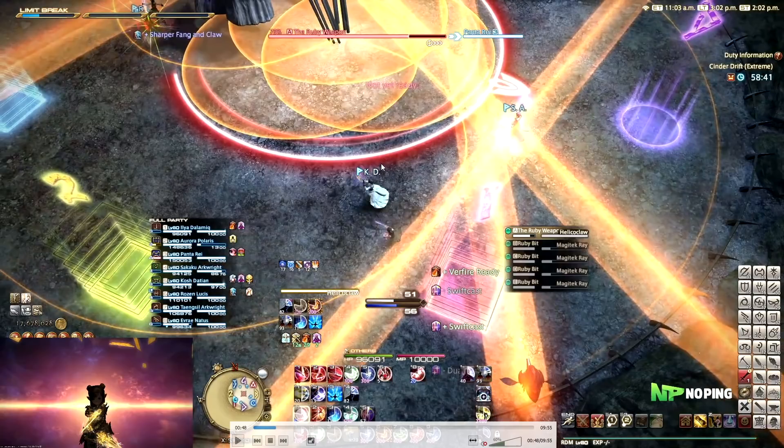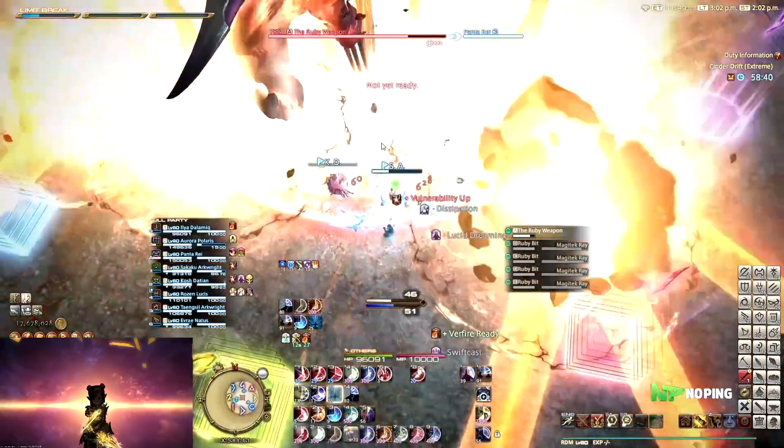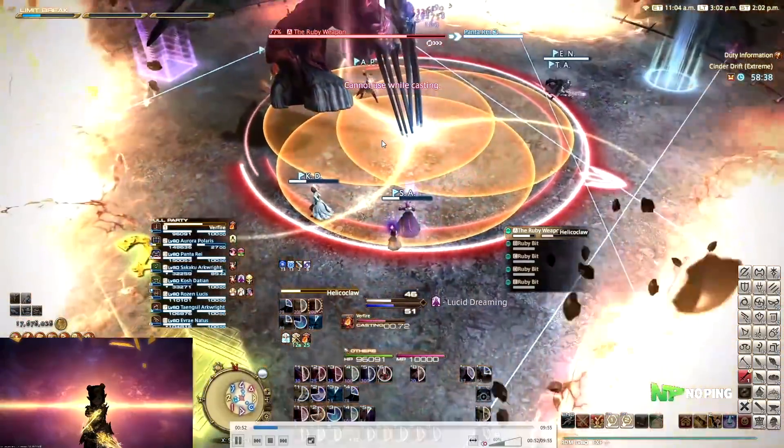Once the line AoEs go out, we move towards the safe spot, which in this case is somewhere around here. If you look at where these two AoEs intersect, just move a little bit left of that and you will be in the safe spot.